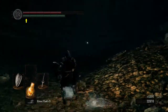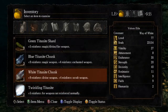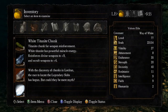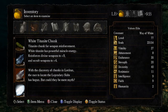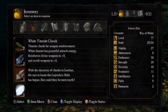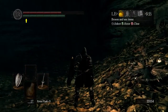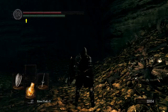White Titanite Chunk, no battle axe — that's a shame. What's a White Titanite Chunk? 'A titanite chunk for weapon reinforcement. White titanite has powerful miracle energy. It reinforces divine weapons to plus nine and occult weapons to plus four. With the discovery of chunks in Cauldron, the race to locate the legendary slabs has begun, but could they be mere myth?' Yeah, we heard about those legendary slabs before. We don't have any slabs — they are still legendary, still a myth.